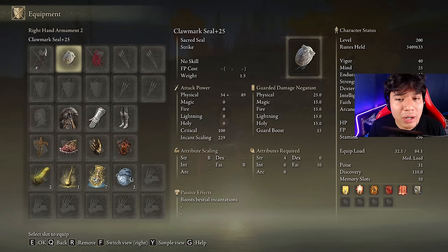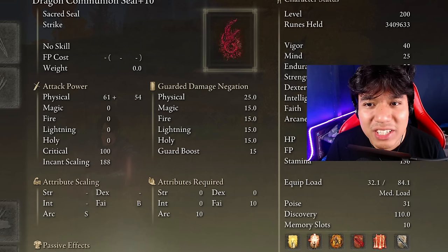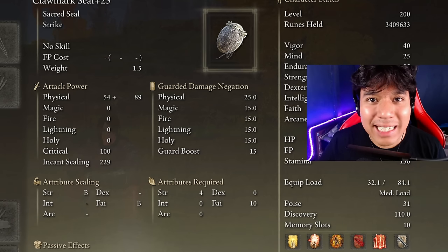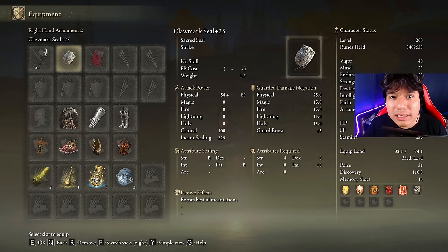They increased the attribute scaling of the Clawmark Seal and the Dragon Communion Seal. This change will be very important for dragon builds or dragon samurai builds where we use all dragon communion incantations. Around the Clawmark Seal, this is perfect for a strength-faith build — when you are using strength and faith, the Clawmark Seal is your best option, and now that we have a buff in this aspect that build is going to be more reliable.